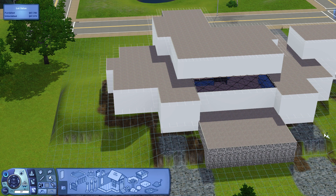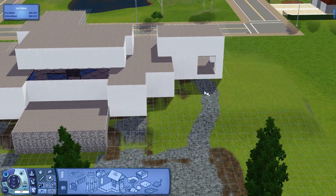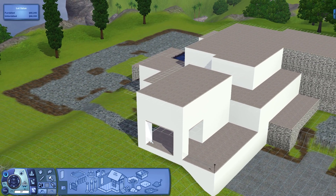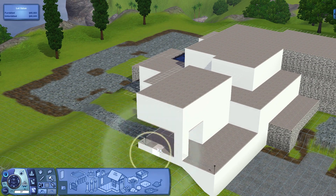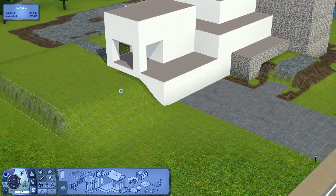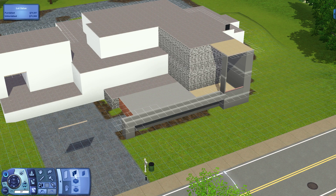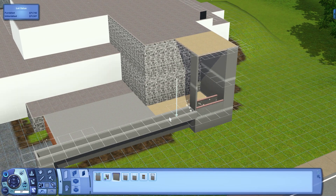As you can see there's the skylight, which is no longer functional because of The Sims 3 Seasons — weather can come into it. I plan on utilizing a lot of the skylights from Into the Future in this house.